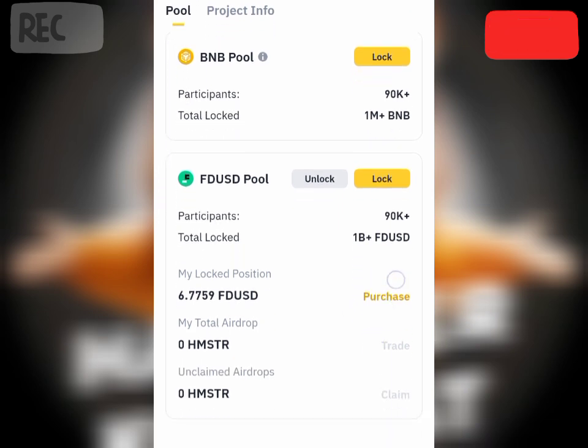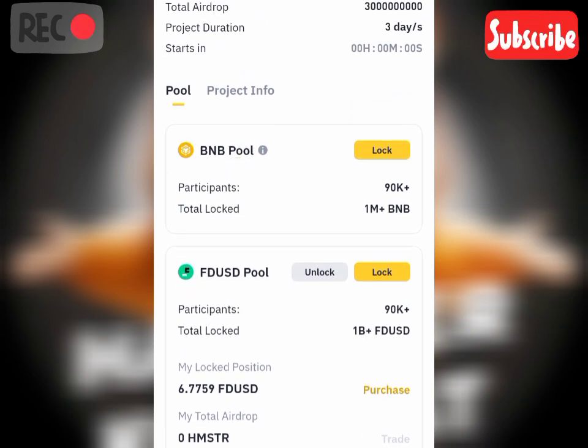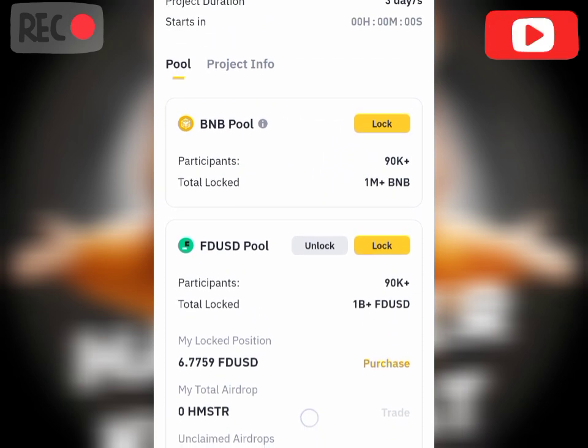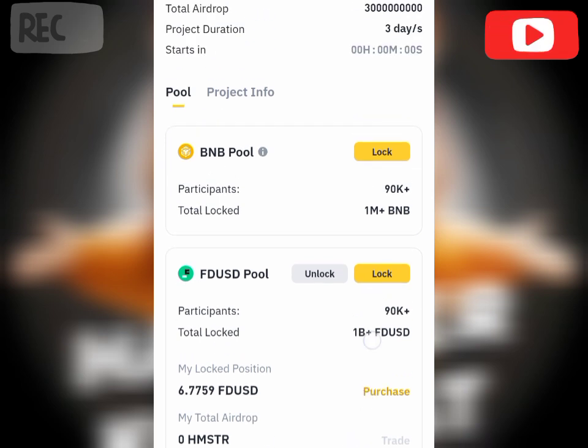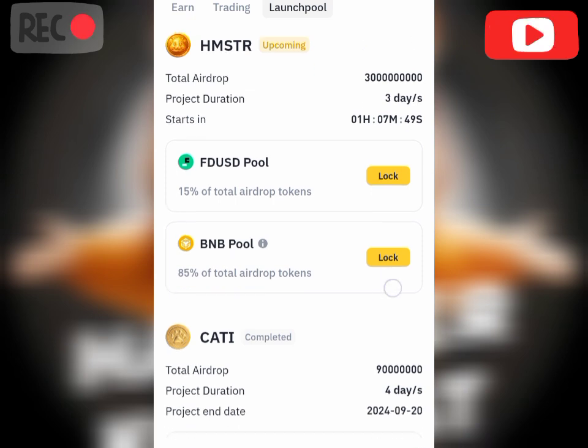You can also stake in BNB, but I'd advise staking in FDUSD which is a stable coin. With BNB, as crypto fluctuates, it might go up or it might go down. I believe you have gotten value from this video. Now go and partake in this launch pool — it's another opportunity for you to increase your Hamster Combat tokens. Thank you guys for watching and see you in my next video.